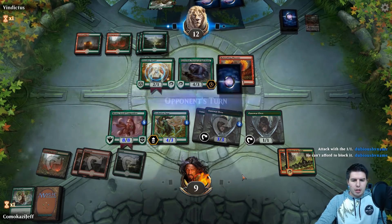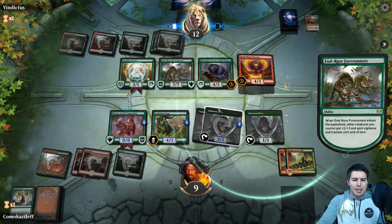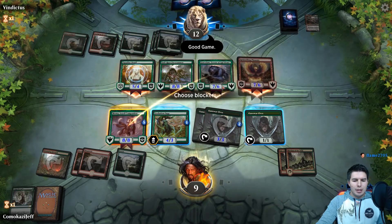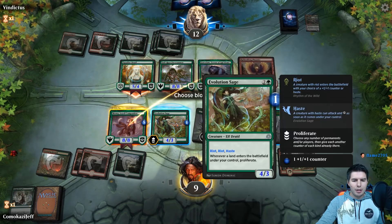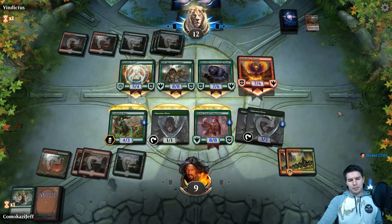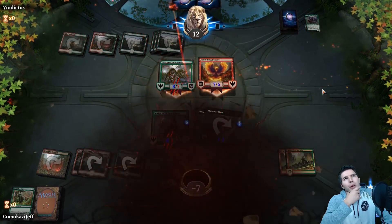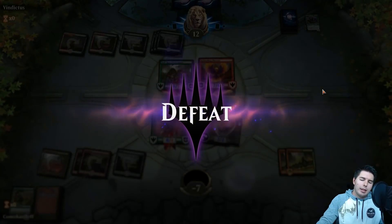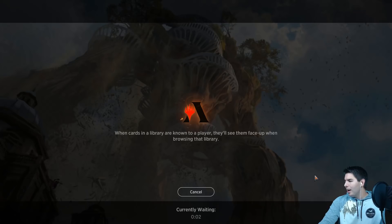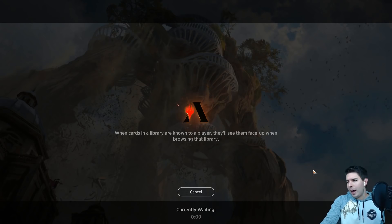Enraged Forerunner does happen — oh, Gore Claw, I totally forgot about Gore Claw. Seven in the air with trample — that's game. Oh my goodness, yep that's game. We had to have them block with Gore Claw to have a shot there — they were just going too fast. Maybe I could have swung with Evolution Sage, but I think they were good. We just didn't get enough damage right away. Maybe playing the second Rhythm of the Wild was a little painful — we didn't get enough creatures on the battlefield quick enough.